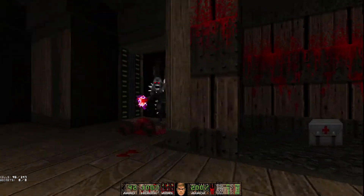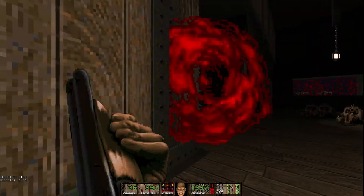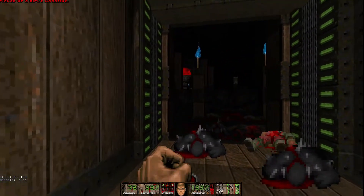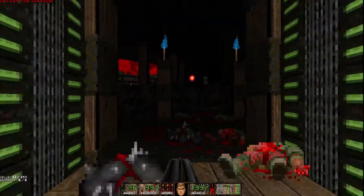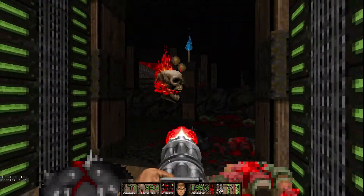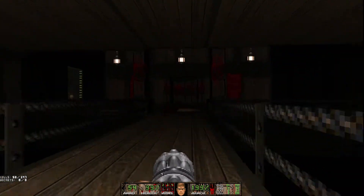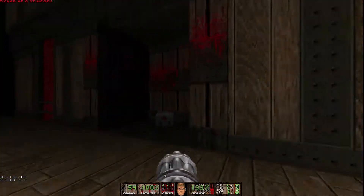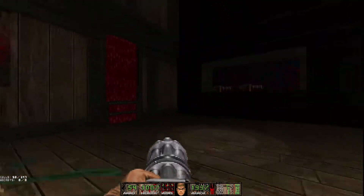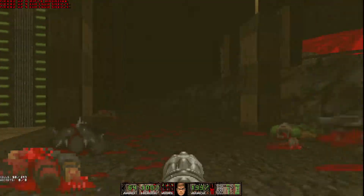Those look like rocket marines — I've seen those before. Those are some interesting lost soul variations. I'm actually not sure if those are rocket marines, but there's a rocket launcher there. I honestly am a little sad about this chaingun being not as accurate anymore. Chaingun sniping is one of my favorite recreational pastimes. Well, we'll just have to make do.